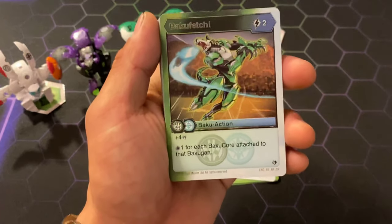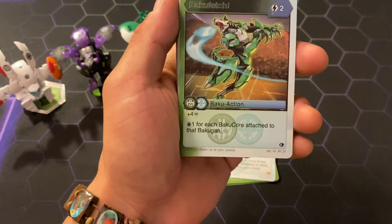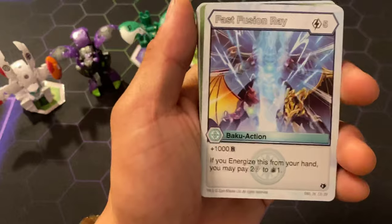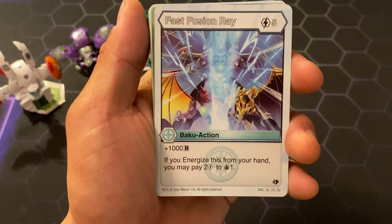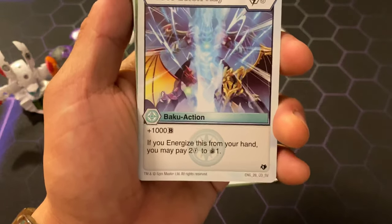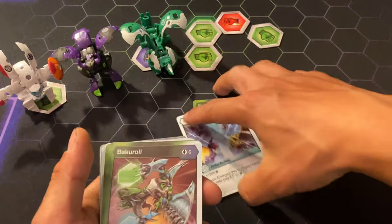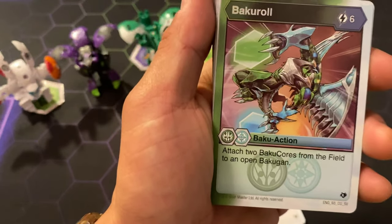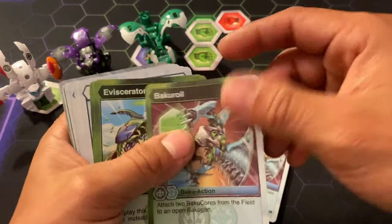Bakugan Fetch, 2 cost — 4 damage and 1 draw for each Bakugan core attached to that Bakugan. That's pretty good. Fast Fusion Ray, 5 cost — 1000B, and if you energize this card from your hand, you may pay 2 cost to draw. Bakugan Roll, 6 cost — attach 2 Bakugan cores from the field to open a Bakugan, or 2 and open Bakugan. You get 2 of those.